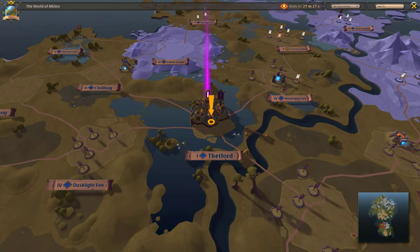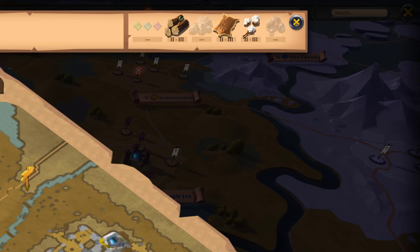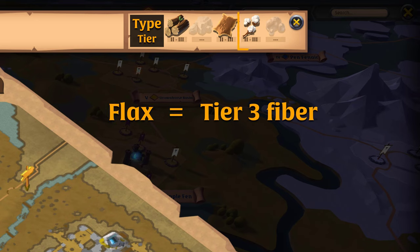If in doubt, click into any zone and check the top of the zone map. This shows the type and tier of resources available in the zone you're looking at. Flax is tier 3 fiber, so find a zone with tier 3 fiber and you're good to go.